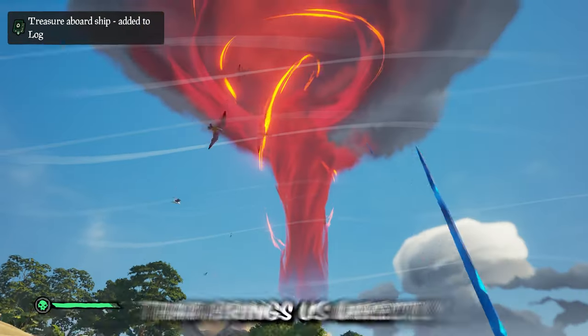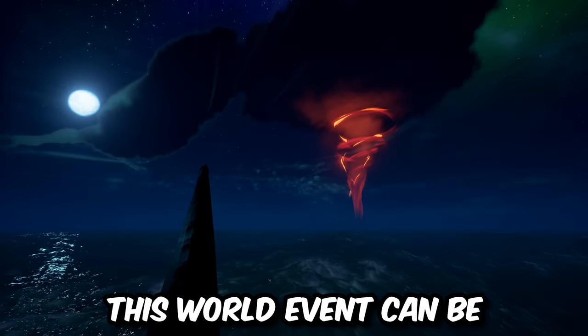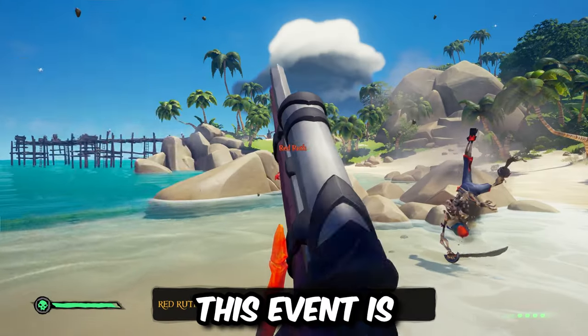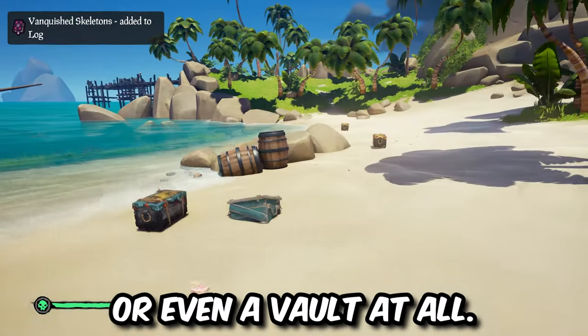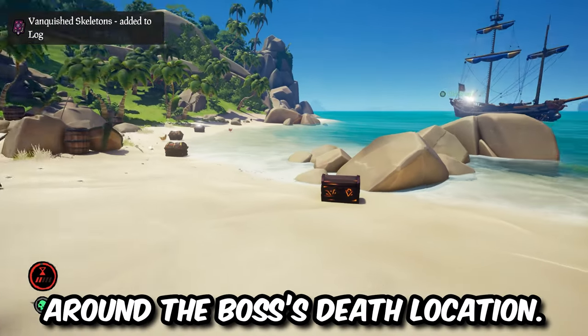Speaking of Ashen Lords, that brings us directly to the third world event on this list: Ashen Winds. This world event can be recognized as a massive red tornado-type storm in the sky. This event is essentially just the boss fight from the Fort of Fortune. Unlike the Fort of Fortune though, after defeating the boss there's no vault key or even a vault at all. All of the loot you get will just kind of scatter around the boss's death location.